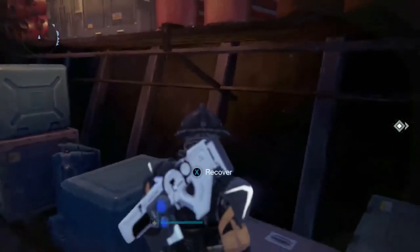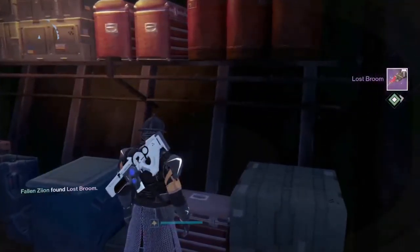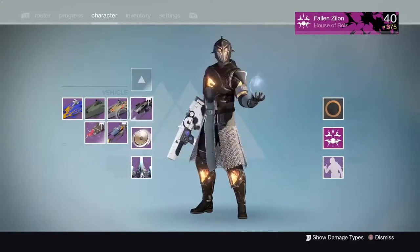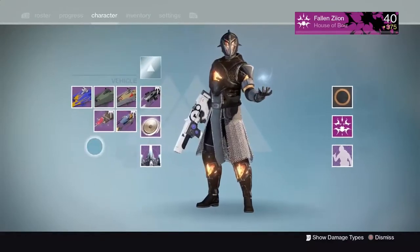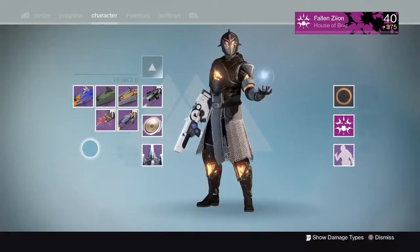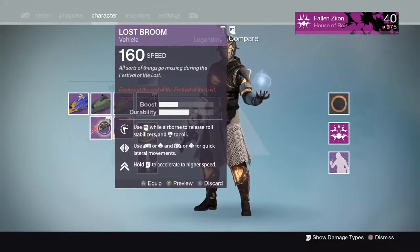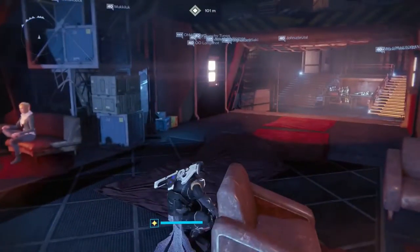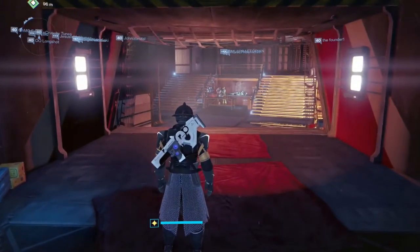Once we get up here we recover the broom, and there we get our Lost Broom Sparrow. Now I want to be very clear — you should probably make sure you have space in your sparrows. A lot of people have really collected sparrows and don't have much space, and there is a chance you might lose this at the recovery center, whatever you want to call it.